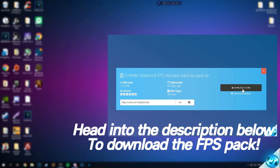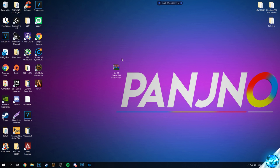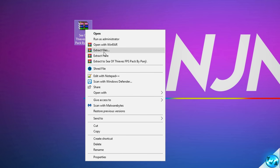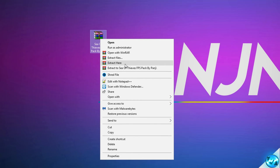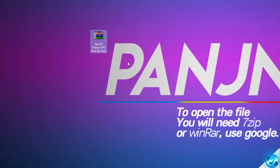Go to one of the links, select the download page, download the file and you'll be given a file named Sea of Thieves FPS Pack by Panj. To unpack the folder, right click and select the Extract Here option. If you don't have that option, navigate to Google and install either 7-Zip or WinRAR — you don't need both, just one. Come back to this video, select Extract Here and you're good to go.